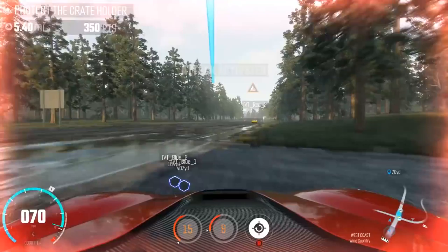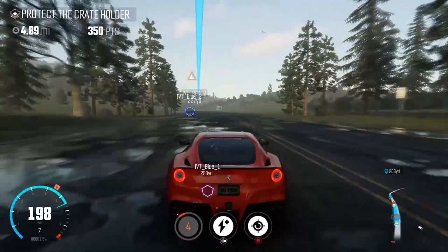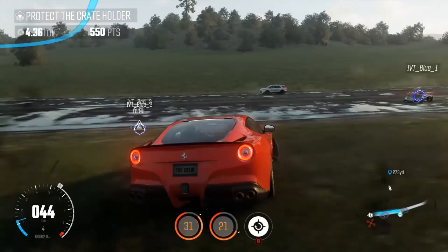This includes, so far confirmed and seen: we have got the Lamborghini Huracan, the Ferrari F12, the Jeep Wrangler, and also a Nissan GT-R. There are some other cars coming to the game including a new bike, known as the KTM 1190 RC8.